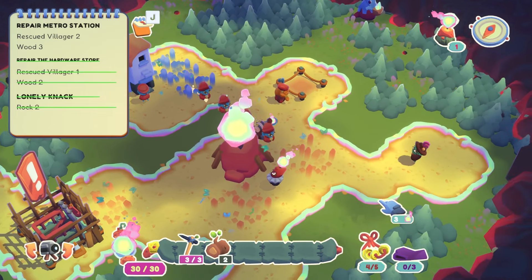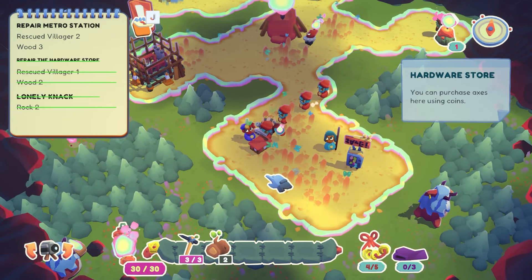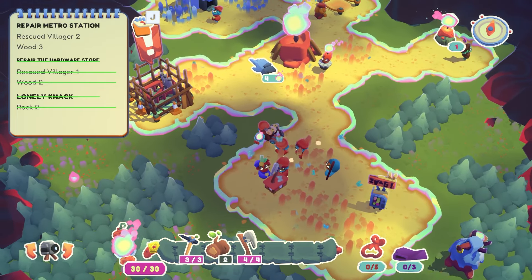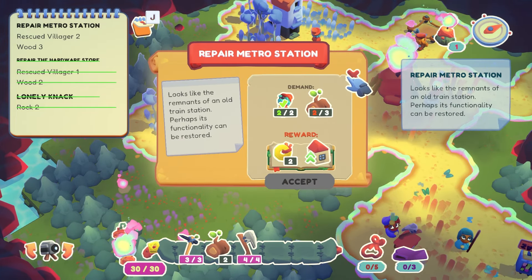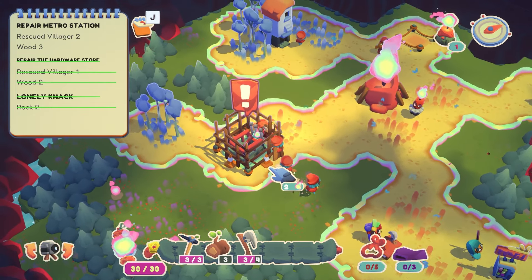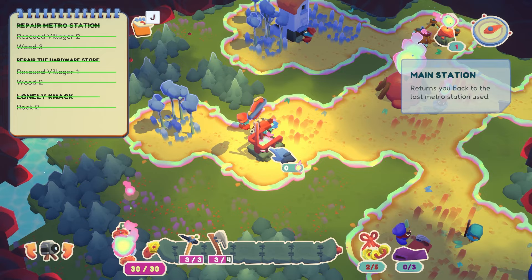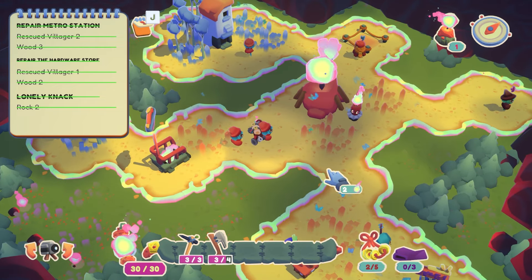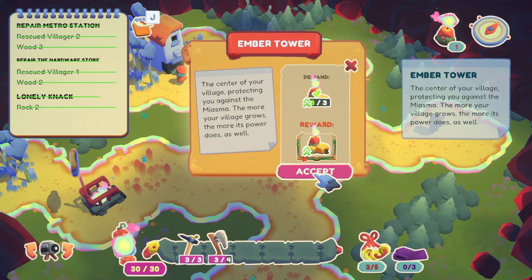We still need one more wood — let's go to the hardware store and buy another axe. Lovely stuff. Let's get the metro station done — that's our last one for this village level. The metro station returns you back to the last metro station you used, so I'm guessing you need more than one for it to be truly useful. We did all the quests — we've leveled up again!